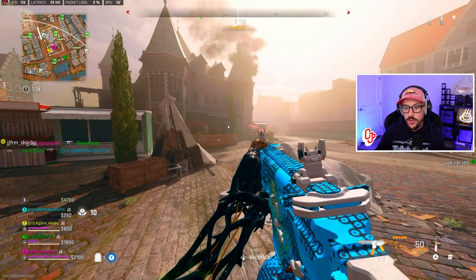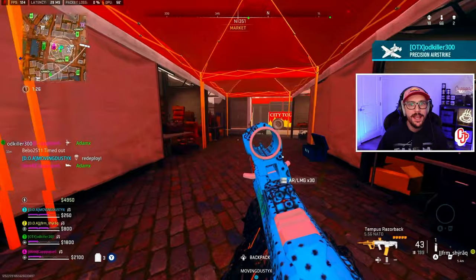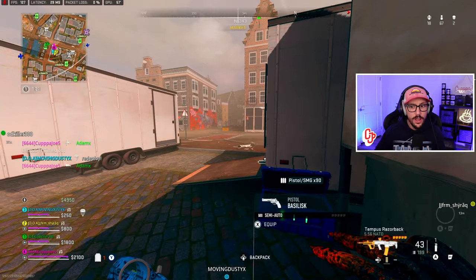Notice the doors are open, we've got the window up here — little things that tell me there are enemies around. When you're dropping hot areas of the map like mall, market, or stadium, those are things you want to be picking up on. Once we get the kill, we're able to get information about exactly where the teammates are.